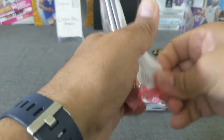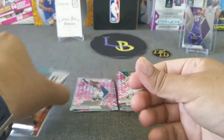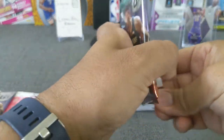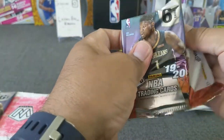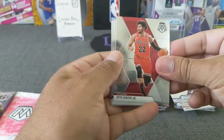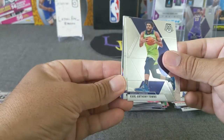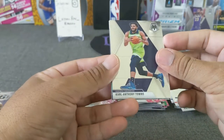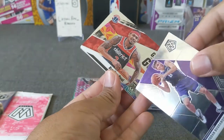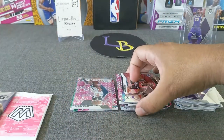Last cello pack. We're gonna go with the second pack first. Otto Porter Jr., Will Barton — oh, I thought that was a Genesis, sorry — KCP, Wadon Bogdanovich, it's just a Give and Go of Bradley Beal. See that blue right there, it just threw me off. And a Hall of Fame Charles Barkley.